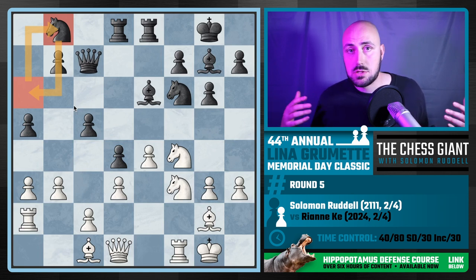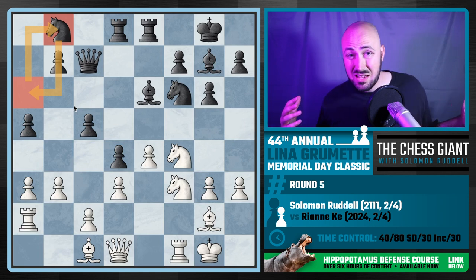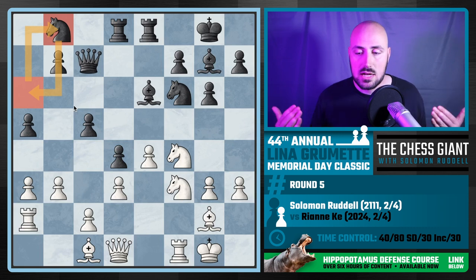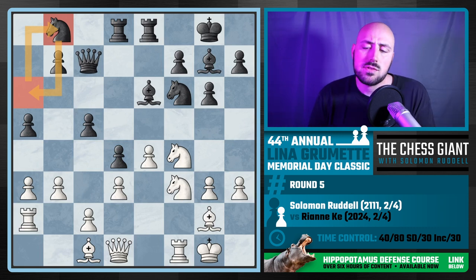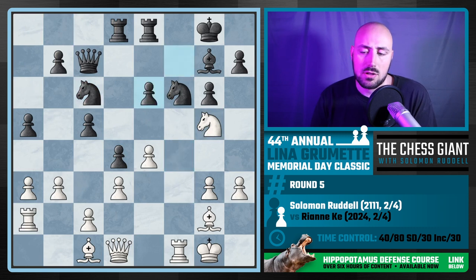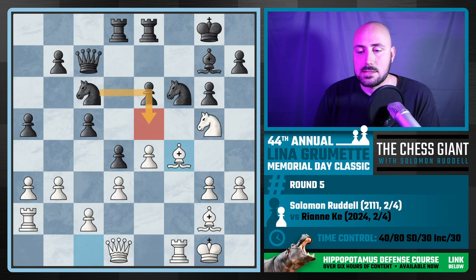Sometimes against the Hippo someone might not have a thorough plan, whereas with the Hippo you know exactly what you're doing because you've seen this position hundreds if not thousands of times. I play Knight g5, putting some pressure on e6. We have Knight c6, I take with my f-knight, and play Bishop f4 attacking the queen. I was actually expecting e5 or Knight e5 — both solid moves, giving black a dead-even game.